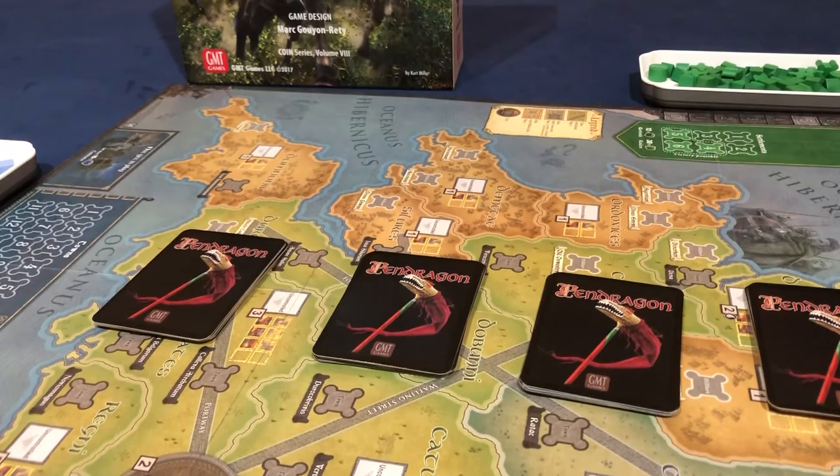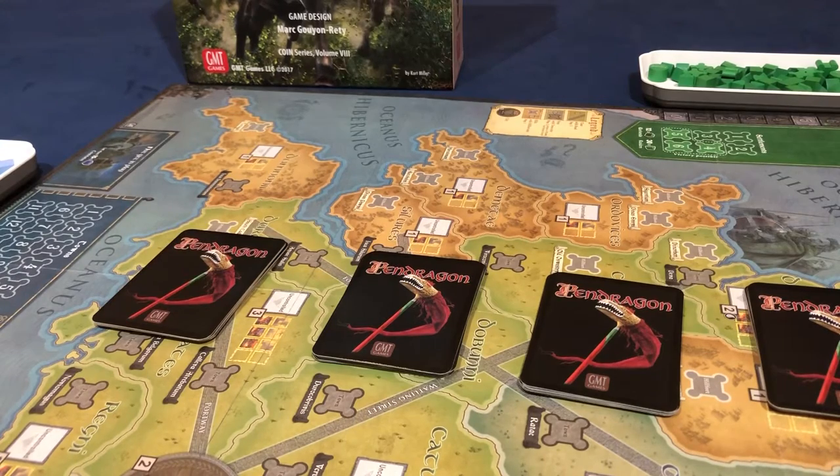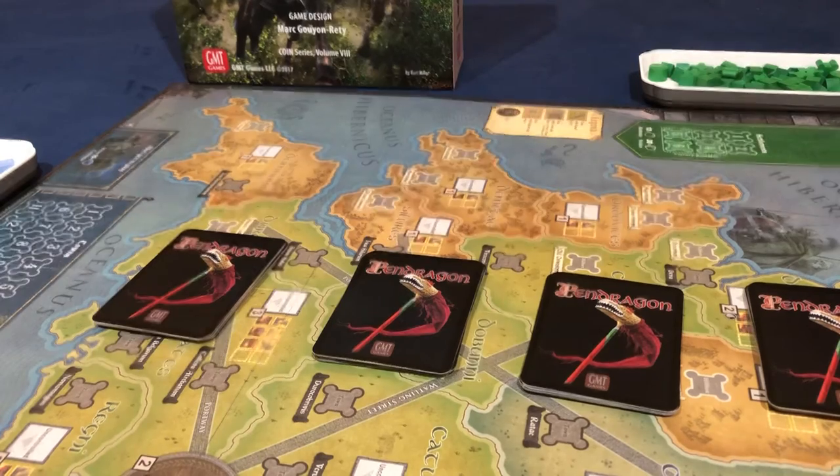Playing solitaire, you'd think you're just controlling one bot, but I actually found that one extremely difficult to play solo. It's largely because the AI bots for that one are older. The more modern COIN games get, the better the documentation. The later ones have, in my opinion, easier to follow, easier to understand, easier to read bot charts. I'll show you what those look like in a second.